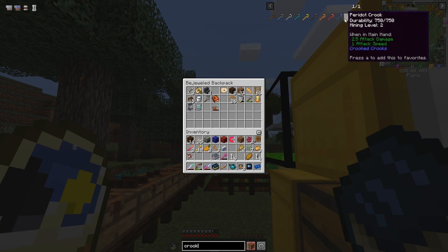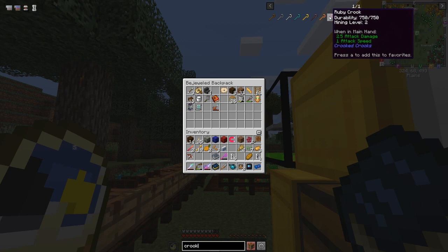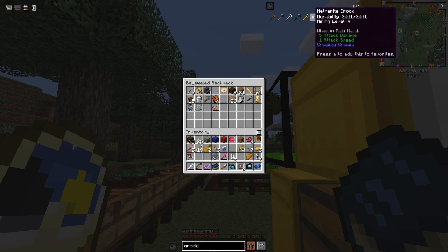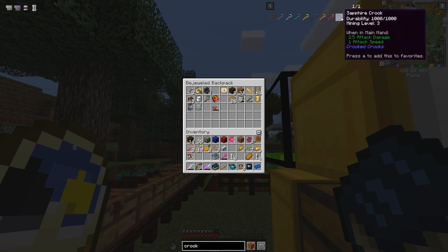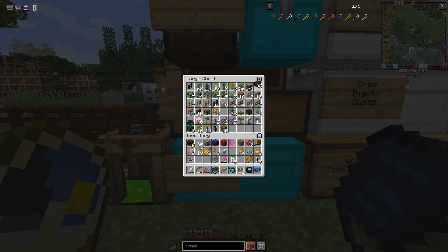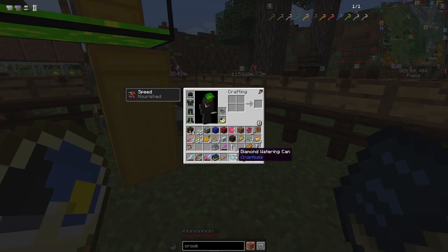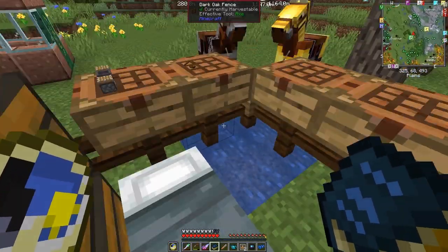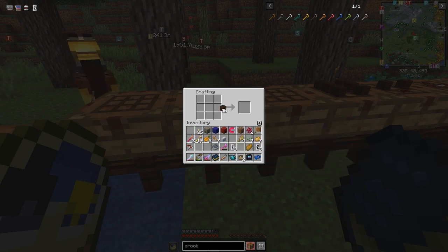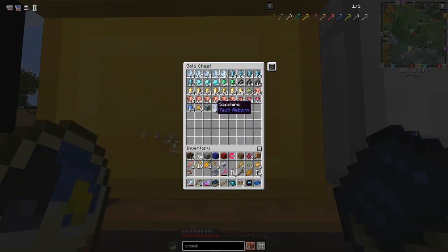The ruby crook has 750 uses. I could make a sapphire crook or a peridot crook. Let's make a sapphire crook — for that we need four sticks and one sapphire. We've got 64 plus 19 sapphires so we've got enough. I've actually got some planks already so we can make a crook like this, then we just need a sapphire. I think it goes in a smithing table.